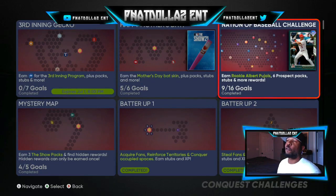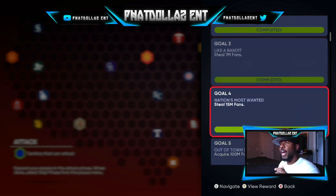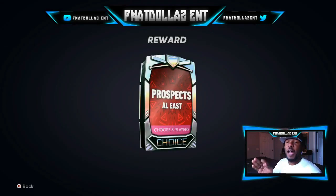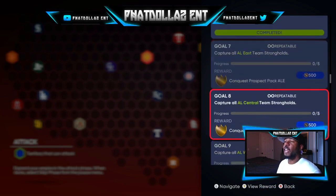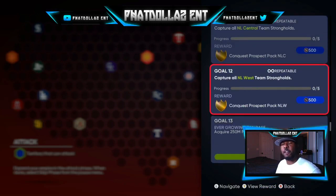The first thing we're gonna go over is the Nation of Baseball challenge in the Conquest mode. Go to single player and you can do this repeatable. They just updated it recently, so now instead of choosing one player, you get 5 players in every pack — 5, 10, 15, 20, 25, 30 different players, all going for 3,000 up to 10 or 12,000 stubs depending on if you sell today.